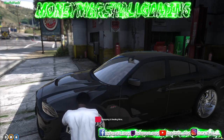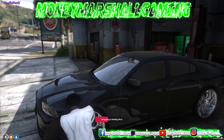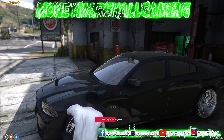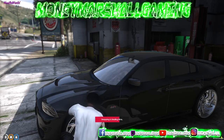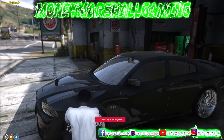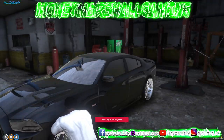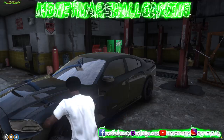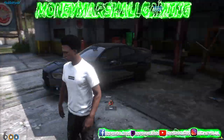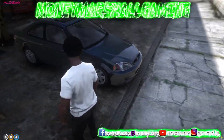Right now what I'm doing is taking the custom rims off of this car. It can be a player-owned car or an NPC car. I'm snatching the rims - they got custom rims, you can snatch them. It's gonna take a little second though, you can't take four rims that quick. Boom - took the rims.